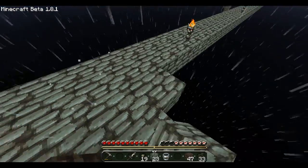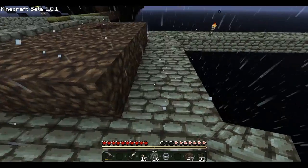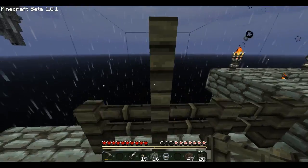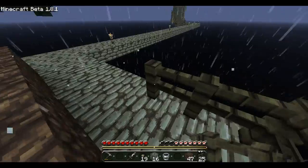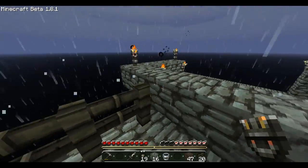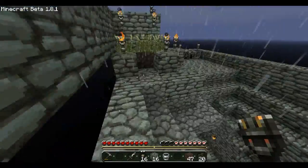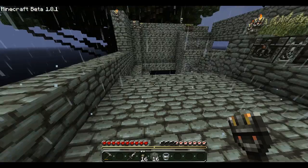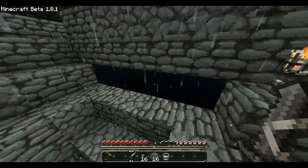Do we have extra blocks? I guess we do — 3, 4, 5, 6, 7, 8. We got 16 on this, maybe it can last us quite a while. Don't want to do that. Get rid of this. Give me my fences back. Hell yeah! Let's do this real quick. Now we got a secured kind of a place.